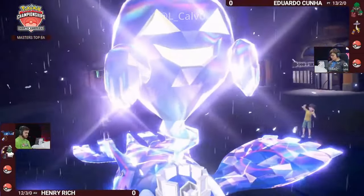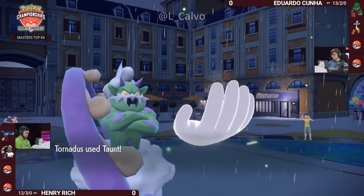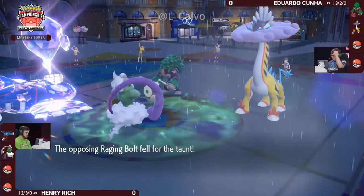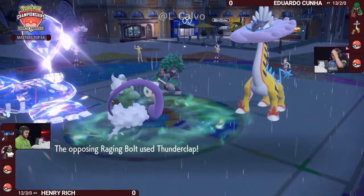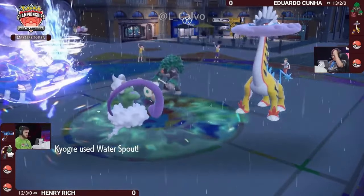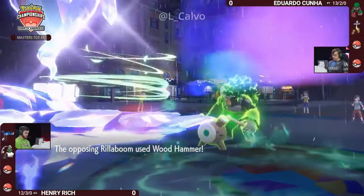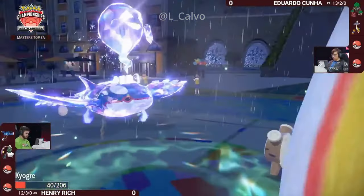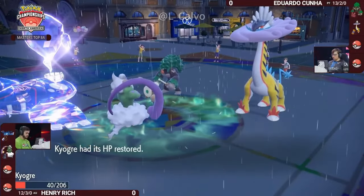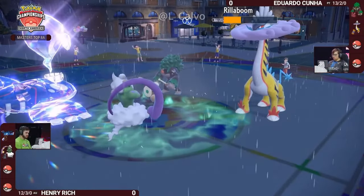Henry locks in a Ghost-type Terastallization on Kyogre, trying to avoid a Fake Out flinch and super effective damage from the Thunderclap. Just the Thunderclap comes out from Raging Bolt. There's a Taunt from Tornadus — the Fake Out will not connect. Water Spout hits into Rillaboom and Raging Bolt. Tornadus ensures Raging Bolt was unable to use Thunderclap, and the Wood Hammer is not a one-hit KO thanks to Terastallization. The Ghost Tera has flipped this matchup on its head.